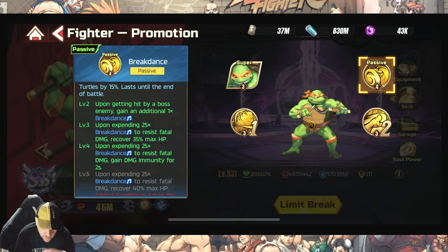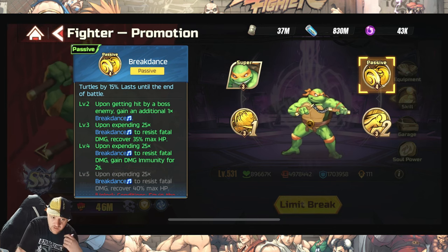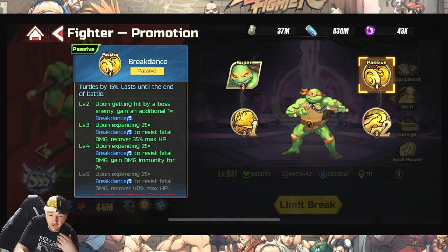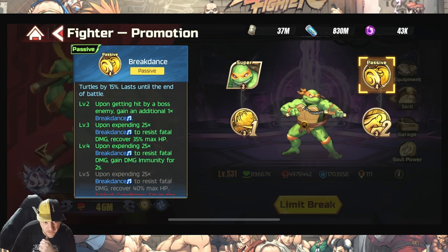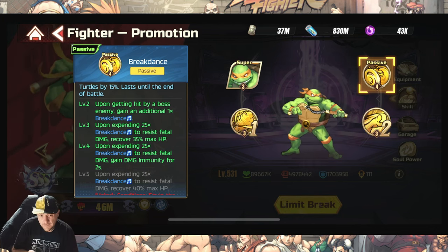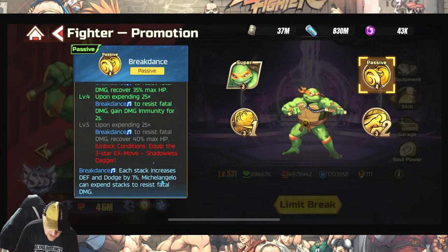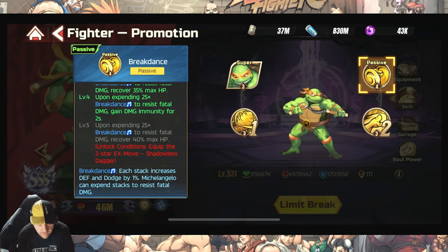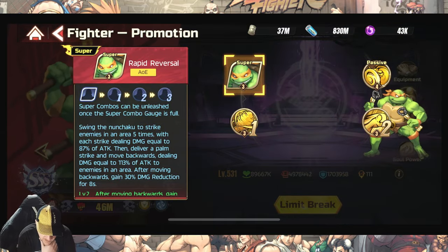Upon getting hit by a boss enemy, gain an additional one breakdance. Upon expending 25 breakdance to resist fatal damage, recover 35 HP. Upon expending 25 breakdance to resist fatal damage, gain damage immunity for two seconds. Each stack increases defense and dodge by one percent. It specifically says Michelangelo can expend stacks to resist fatal damage — so this allows him and his team to stay alive.